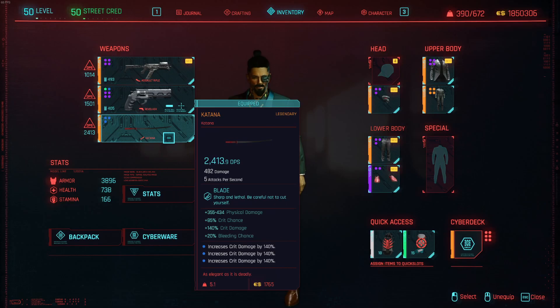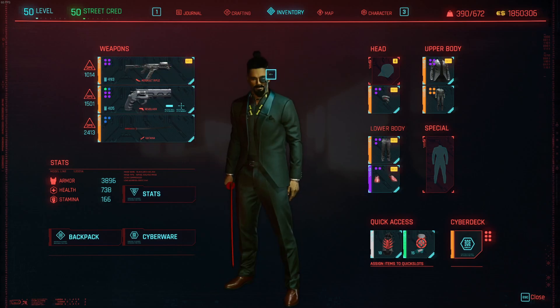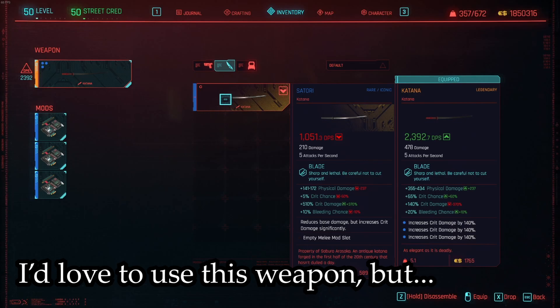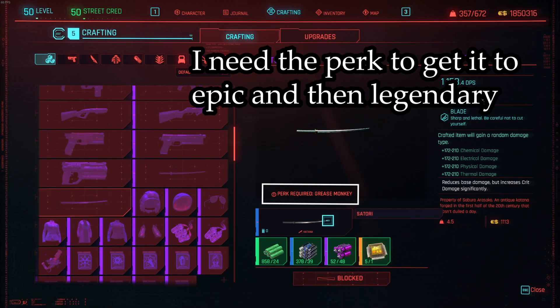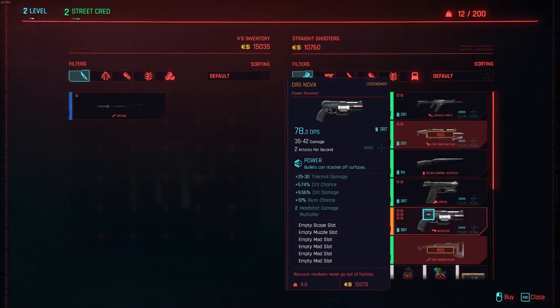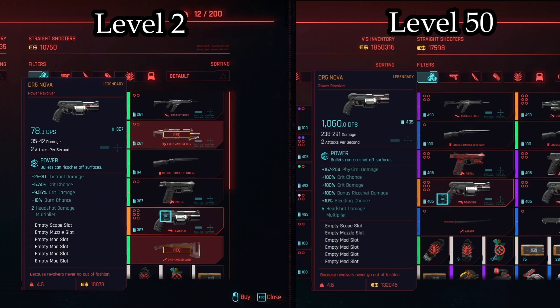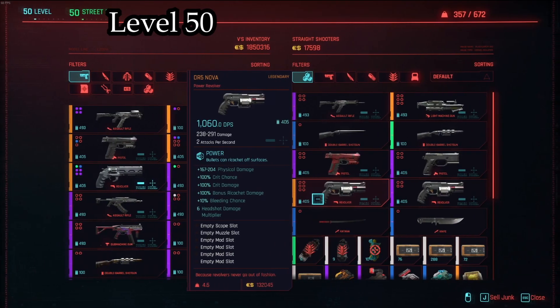For the weapons in this build we are not depending on crafting, so the best option is generally to purchase legendaries from weapon vendors. Most iconic weapons are found as rare, meaning they need to be upgraded to legendary to be effective, which you can't do without crafting. You can buy legendaries from vendors anytime — for example, you can buy the legendary DR5 Nova early in the game in Kabuki market at level 2, then buy it again later and its damage will be based on your character level. The final form of these legendaries should be purchased when you are level 50.